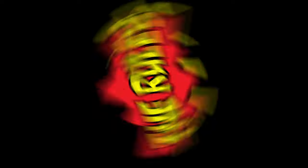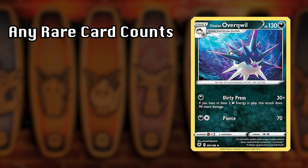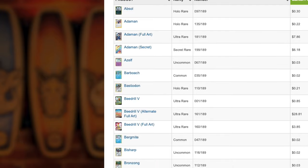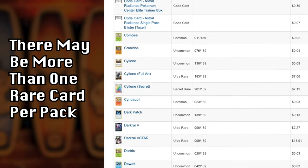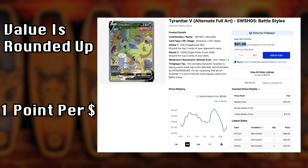Every pack will earn you, the patrons, points. Let's take a quick look at the rules. Jay and I will be opening a booster pack from the latest collection. Any rare cards — cards that feature a star — score points. Scoring is simple: we head over to the current price list on TCG Player and determine your rare card's value. That value is rounded up to the nearest whole number.